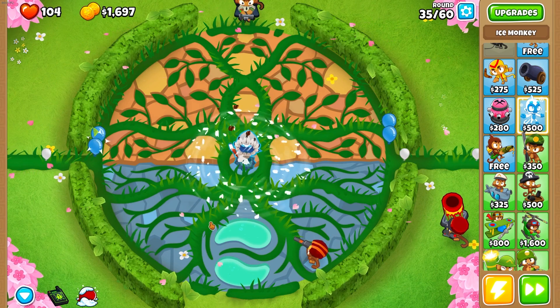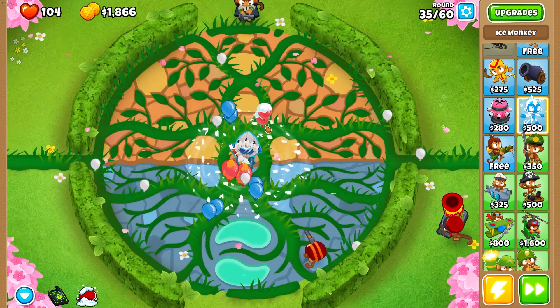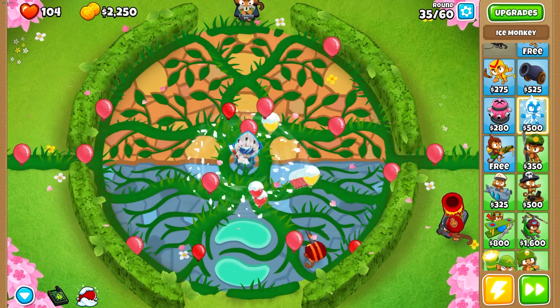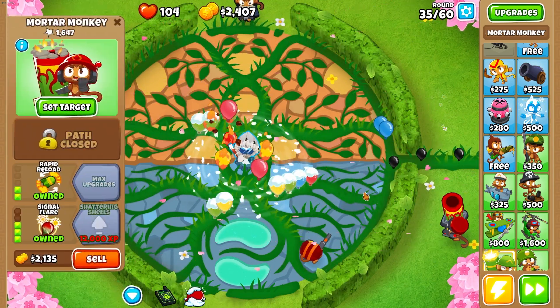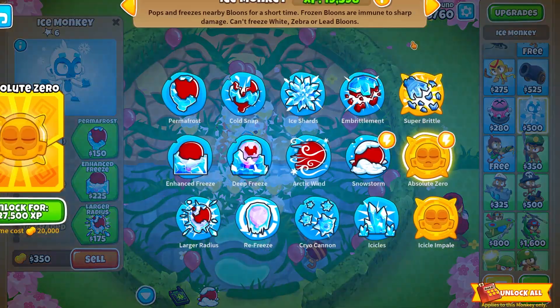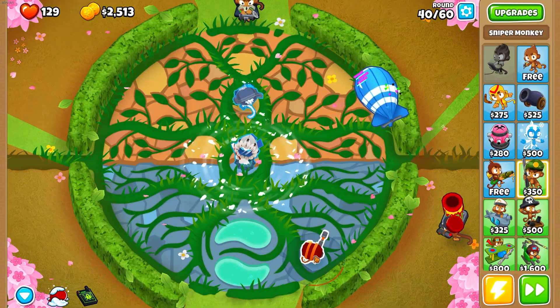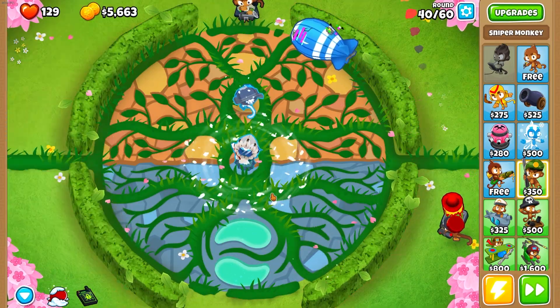We have our perma freeze monkey now — you can see everything that goes in there just kind of dies, especially with our mortar aiming directly at it. I feel like the mortar was actually a good play. Let's add another ice monkey up here and do a 2-0-4.